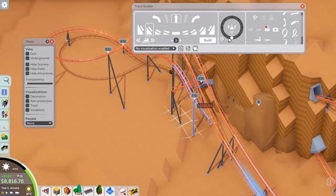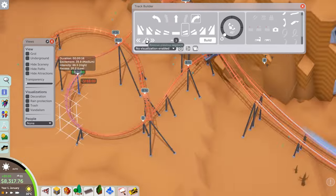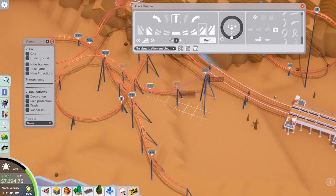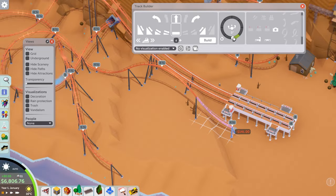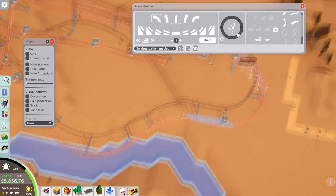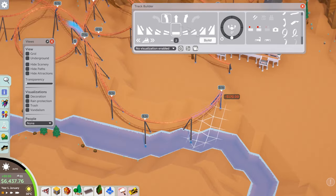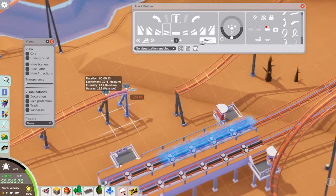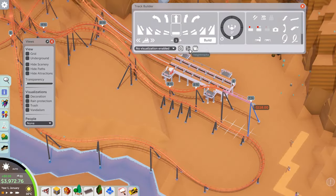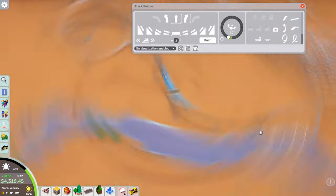We're doing standard elements like inverted rolls and heavily banked sections where the trains run together. The layout wasn't that long for each coaster at this point but was already costing a lot of money - running out of cash very quickly. I'd like to go back later and extend the layouts, but for the playthrough they're fine. You can easily charge £15 for each and make an absolute tonne of money.